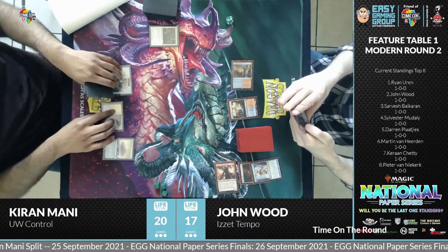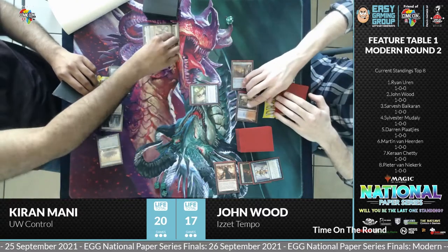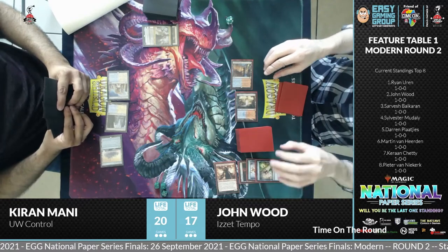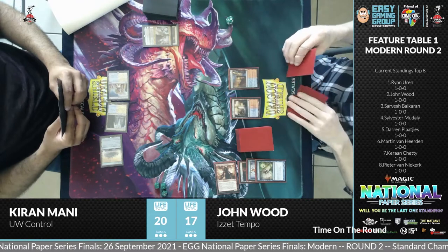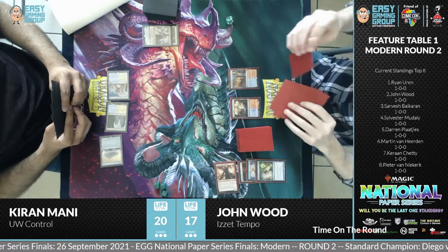Castle Vantress coming in from Kiran untapped because he controls an island, with the Hallowed Fountain. Then a Teferi immediately gets countered — which is the right thing to do to any Teferi. With a control deck that has a significant number of counter spells, you can't afford for a Teferi to land on the field.